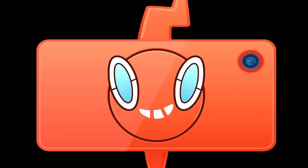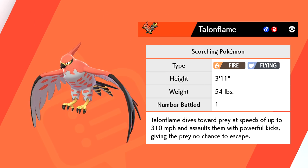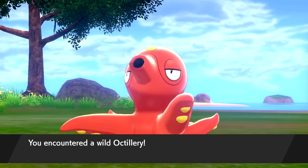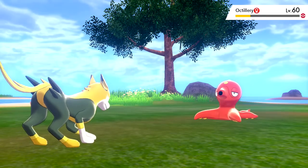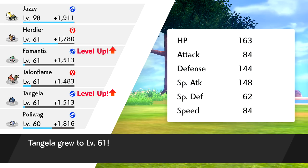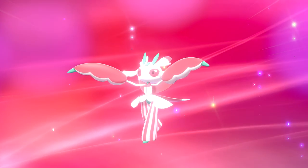Talonflame's Pokedex entry: it is a Scorching Pokemon, Fire Flying. Talonflame dives towards prey at speeds up to 310 miles per hour and assaults them with powerful kicks, giving the prey no chance to escape — very fast and very scary. Next, Fomantis is evolving — look at that, it has little circus pants! Fomantis evolved into Lurantis. Lurantis is a Bloomsickle Pokemon, Grass type: the petals on its arms are thin and super sharp, and can fire laser beams if Lurantis gathers light first. We'll learn Petal Blizzard and put it over Leaf Blade.